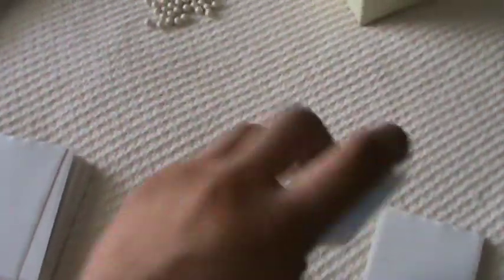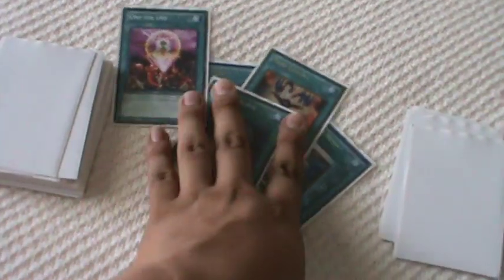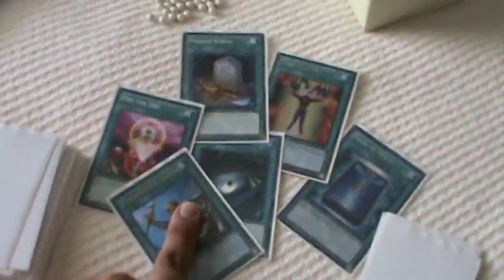Two MSTs — staples. I don't like running three because it clogs the deck too much. Two Soul Charge, which is amazing. Then Dark Hole, Book of Moon, Mind Control, Foolish Burial, and One for One — those are the five staples I'd say are necessary for almost any deck, except One for One which is specific to this deck. Also Reinforcement of the Army for Junk Synchron and Doppel Warrior.